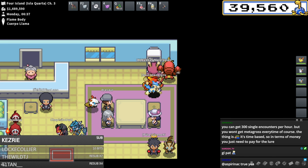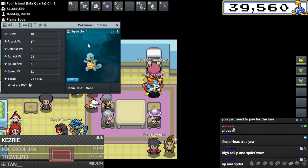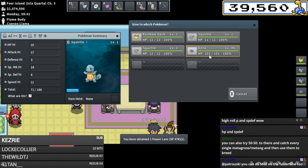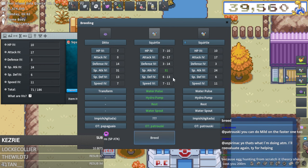Really solid Squirtle here. Let's get a breed going on the easier Squirtle so we can have that hatching in the background, while we work on the tougher one. There's that Sneasel flip I was talking about - easy peasy. I buy a 31 special attack Ditto for 5k, throw a brace on it, go do that breed. Rainer says we can do mild or rash on the faster one that doesn't need the bulk stats - kind of cool.